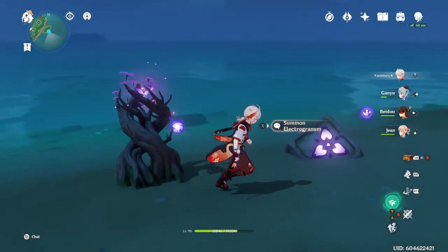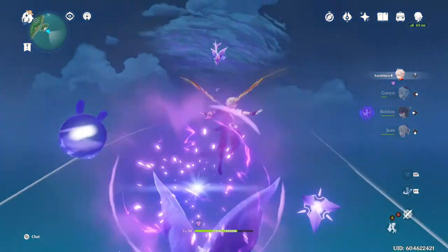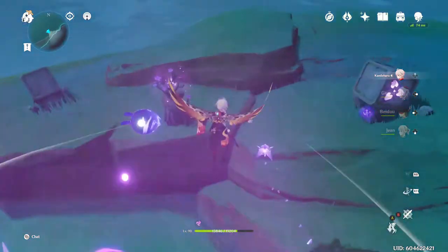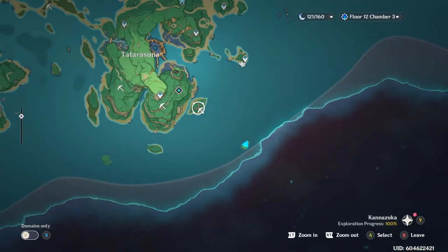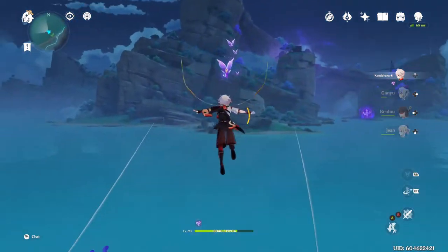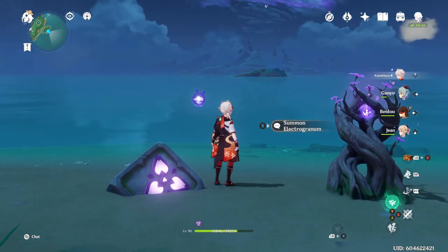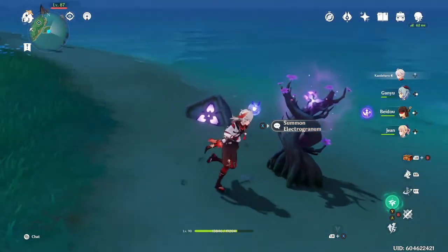This stone puzzle is a particularly annoying one because not only do you have to do the two stones here, there are several more on the other side of the water - you can see I'm using the button prompt to chain myself between them. When you get to this puzzle, you want to hit the one on the leftmost facing out, then hit the same one on the exact same side directly across from it - that is how you complete this puzzle. It took me a long time to work that out.